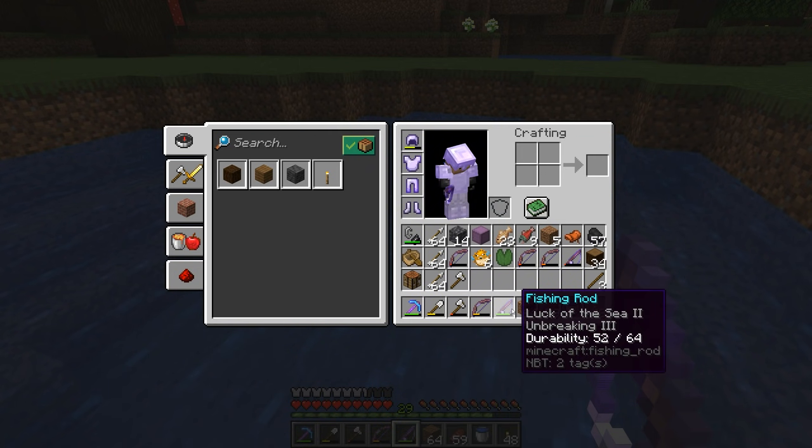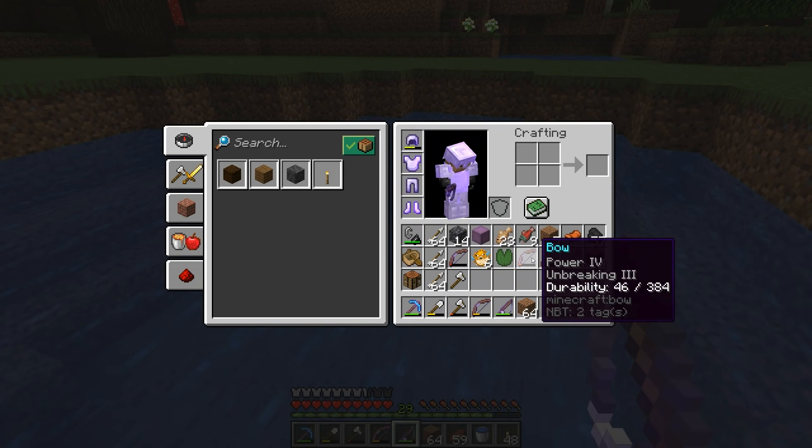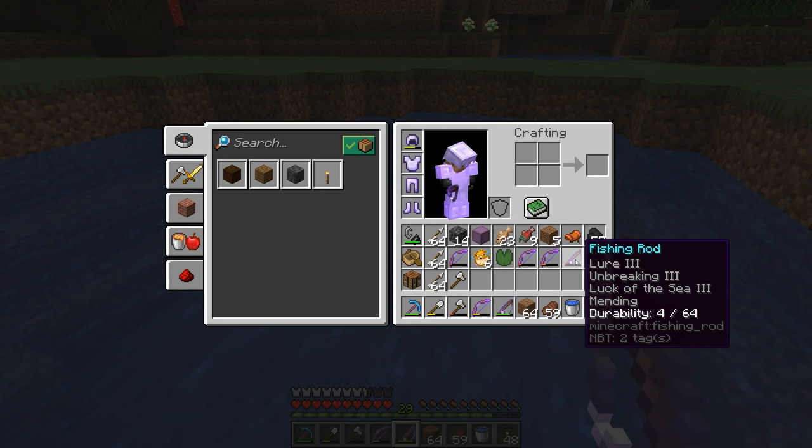So an update — I've been using this fishing rod for a while. We got Unbreaking 3 on it, but I've gone down 12 durability out of 64. I've gotten some nice bows — Power 4 and Unbreaking 3, way better than the one I'm currently using. And I just fished up this rod: Lure 3, Unbreaking 3, Luck of the Sea 3, and Mending. This fishing rod will never break because you get XP every time you fish something — this is essentially the best fishing rod you can get. That's pretty awesome.